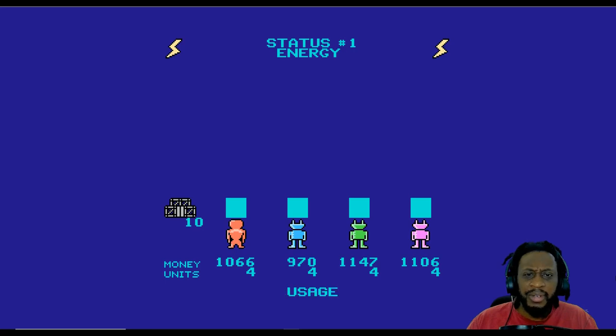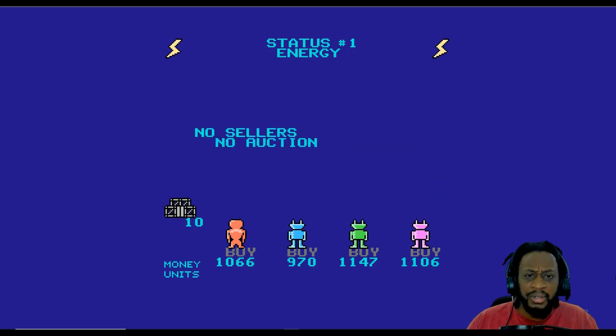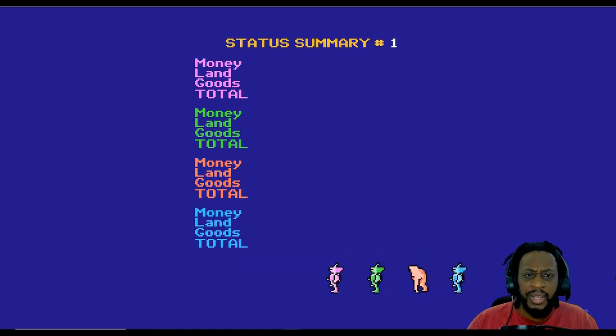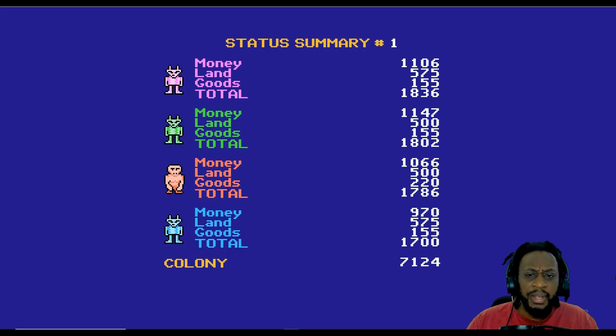Previous amount of what? I need energy. My money is 1,000 and 1,066 units free. Production surplus of 2. Store has no units. Everybody stay back — let me stay back as well. No sellers, no auction. I guess I'm money, land, goods, social.